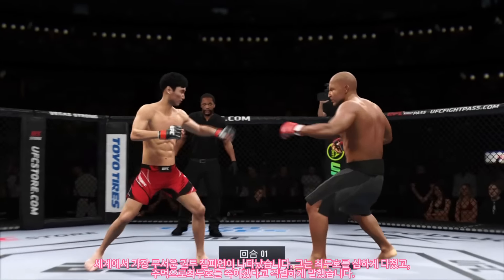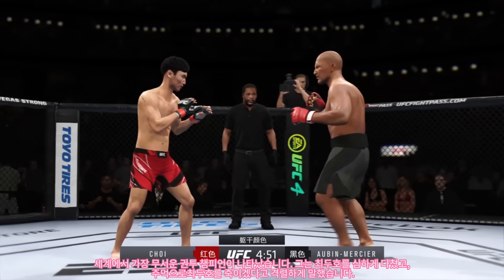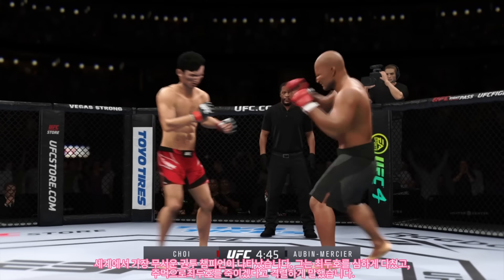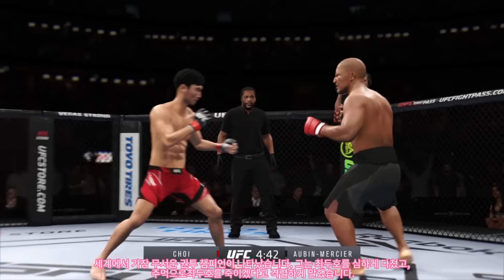All right, let's get this one started here. Round one is underway. We've got a striker who is the force to be reckoned with. Tonight he draws a guy who can do a little bit of everything, and that guy is usually the one that will have the advantage. But we know what a high-level striker is, and this guy is as high-level as we've ever seen in the UFC.